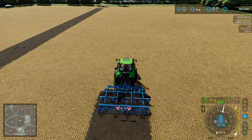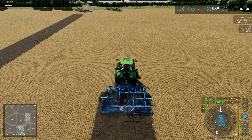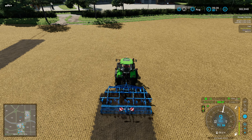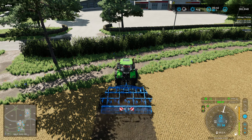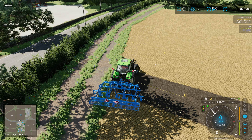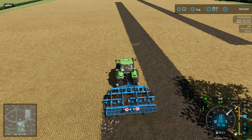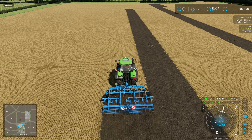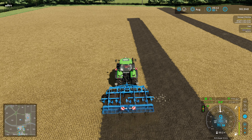Everything goes green when GPS is enabled. Lower the implement, hit go, and you can see the lines. When we get about 16 meters from the headland, cruise control switches off and the vehicle stops. This and VCA can both auto-turn at the headlands by setting the headland mode. This is currently one of my favorite GPS options — I really like how it handles headlands when working, and the flexibility it has with lots of options for how you can set things up.